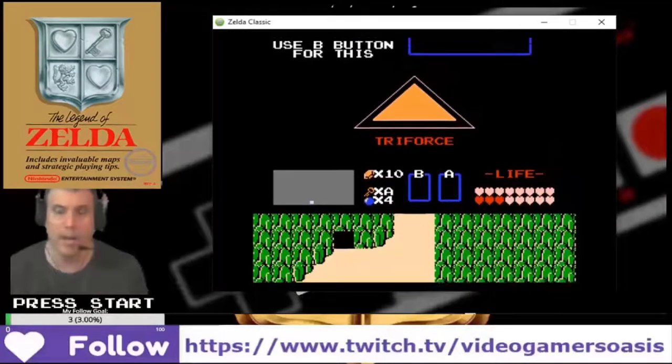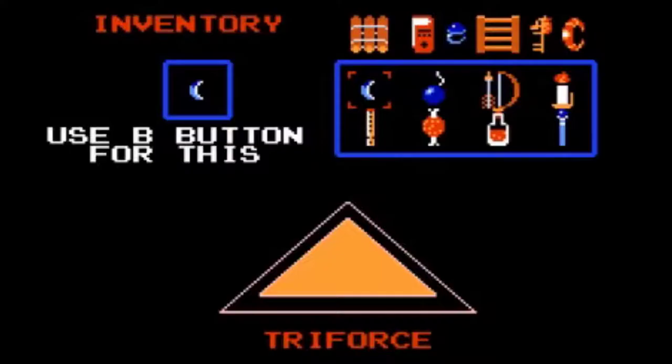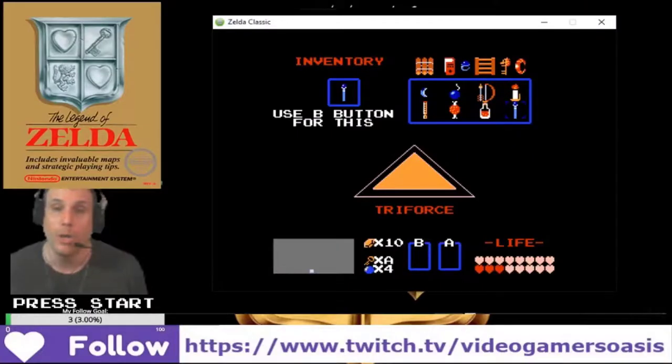Looking at the menu, we have the raft, the magic book, the blue ring, the step ladder, the lion key or magical key which we picked up last time, the bracelet, the magical boomerang, the bomb, regular bow and arrow, red candle, magic recorder or magic flute, meat to feed the Gorya or lure other creatures, red water of life for healing, and the magic wand — which in combination with the book of magic lets us shoot fireballs. Really cool, we're stocked up.